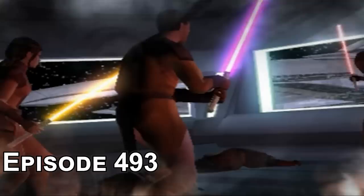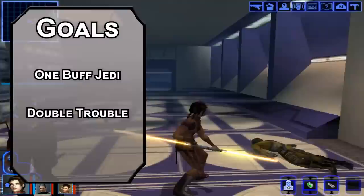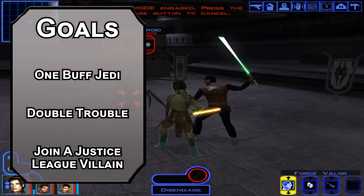Let's start off with our goals for this build. First, we need to bolster allies and demoralize foes. Next, we need to see both sides of an issue — the side with a lightsaber and the side that also has a lightsaber. I'm talking about a double-bladed lightsaber; it's the cooler one. Finally, we need to enter our villain era and get some evil force powers.